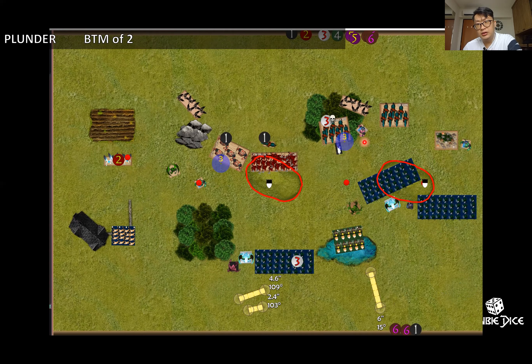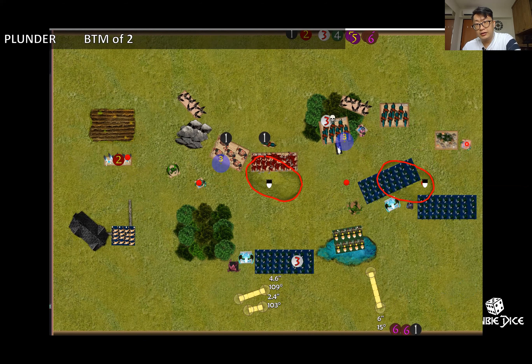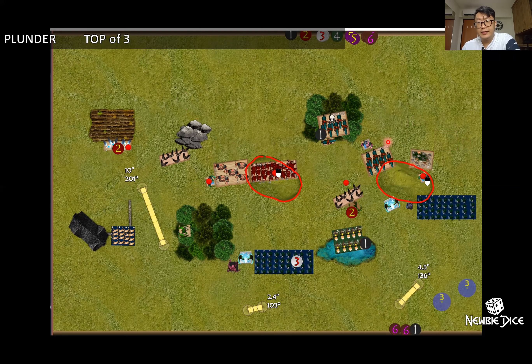Jeff put a unit of salamanders up and chaffed one of my horsemen, leaving me with only one free. The ghouls were able to charge into the salamanders' flank, so I sent the ghouls in on the flank, the warlock into the flank as well, and the sharpness horseman in the front — aided with Bane Chant. That took off the salamanders; I think I needed slightly above-average rolls and I got them.